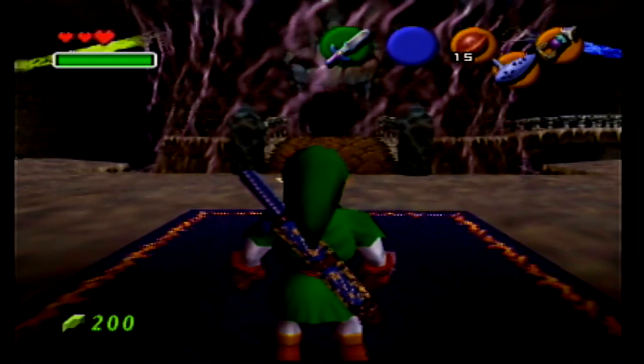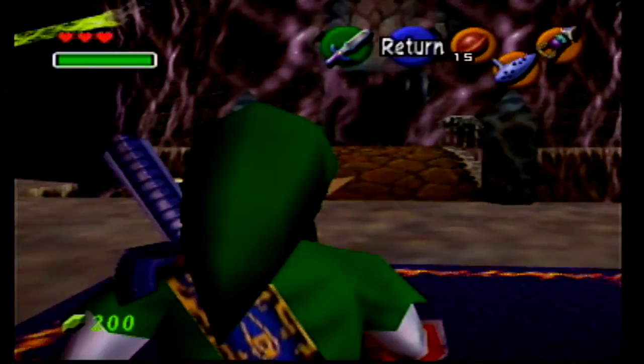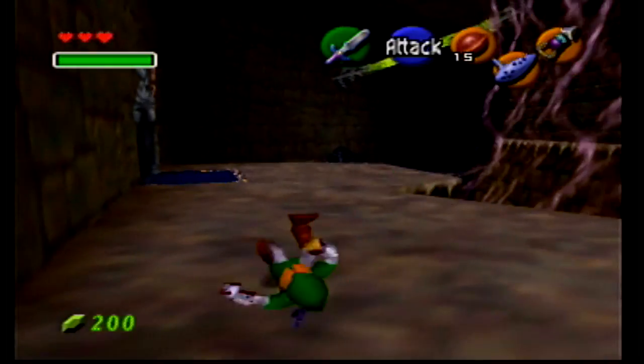To skip the barrier in Ganondorf's Castle, and thus to skip the trials that lead up to it, go to your left after coming through the door.